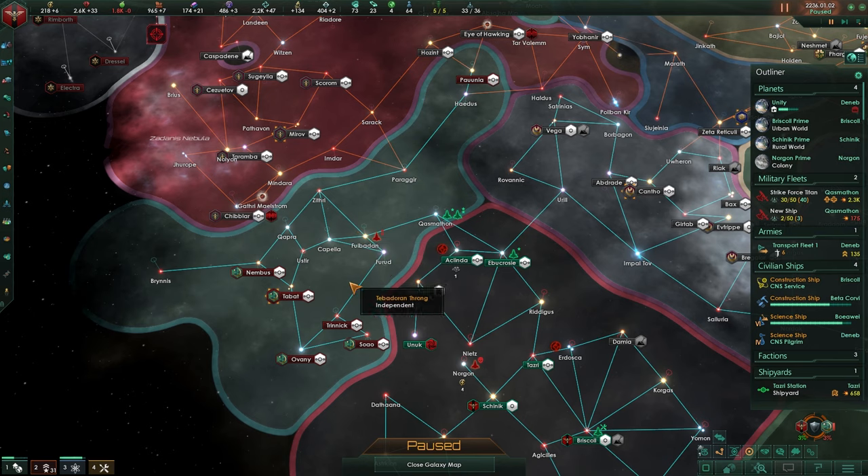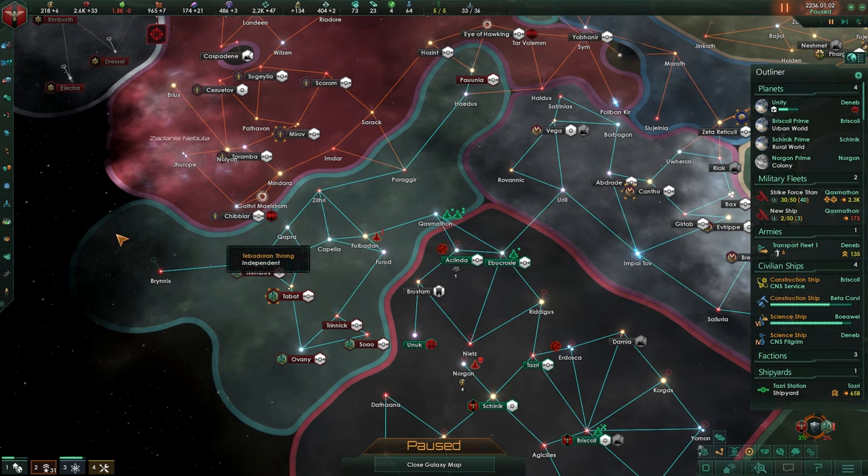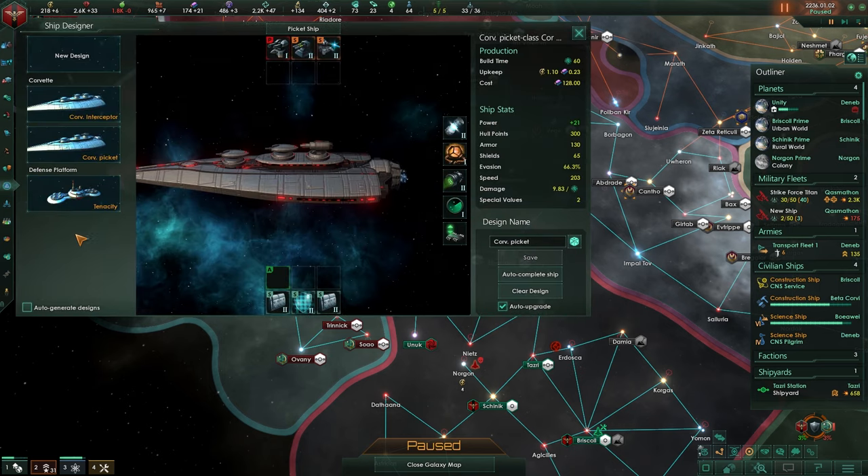I don't like it when they start gathering all of their fleets. I would rather fight their fleets in smaller portions so we can do more damage to smaller fleets than having to fight a massive fleet against us. But before we do anything else, there's one more thing I need to be doing in fleet design.